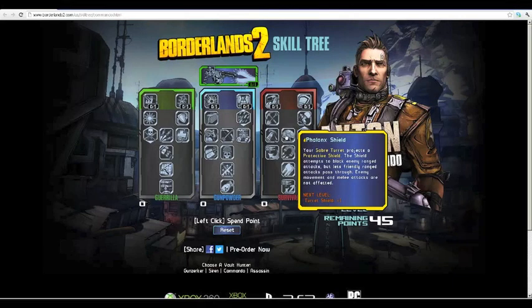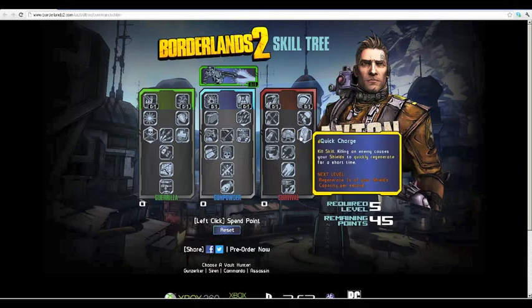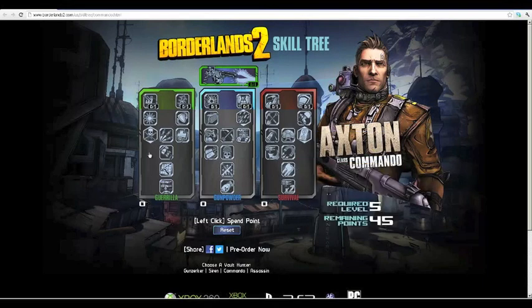One skill gives your Saber Turret a protective shield that blocks enemy ranged attacks while letting friendly ranged attacks pass through — enemy movement and melee attacks are unaffected. I'd highly recommend this for split-screen or co-op play. Quick Charge is another kill skill: killing an enemy causes your shield to quickly regenerate for a short time. Personally I wouldn't go for it since 1% of your shield per second will happen naturally with better shields anyway.